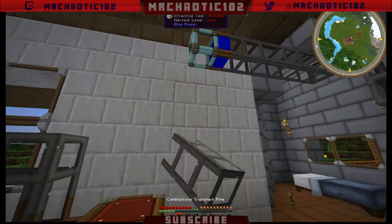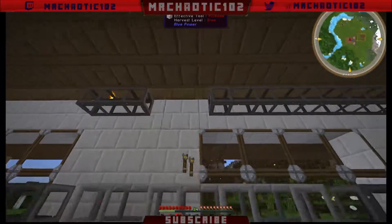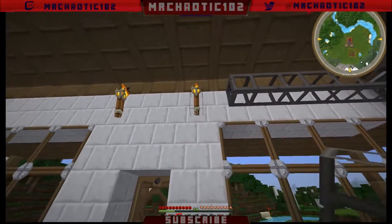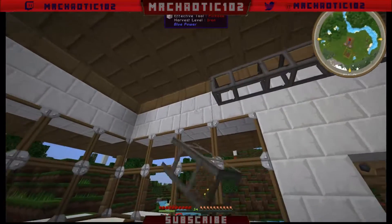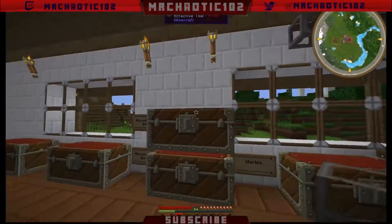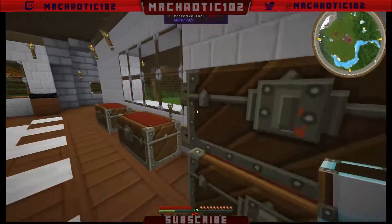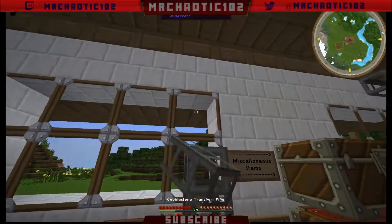We'll have the stuff coming into here, then all the way across here. We'll break these torches since they're not needed and place them elsewhere. We'll bring the system all the way around — there we go — and we'll need another diamond pipe here.